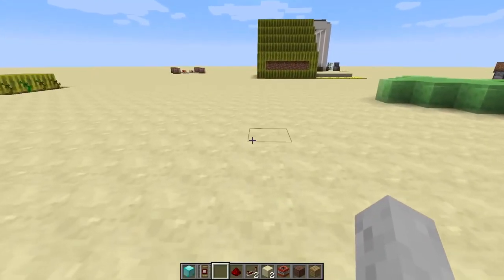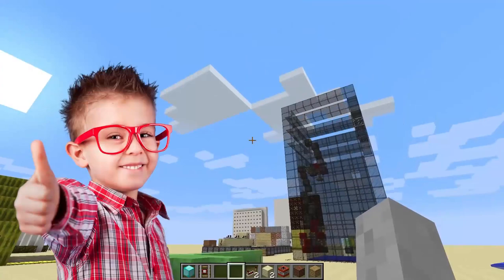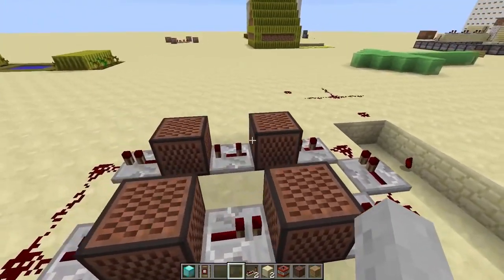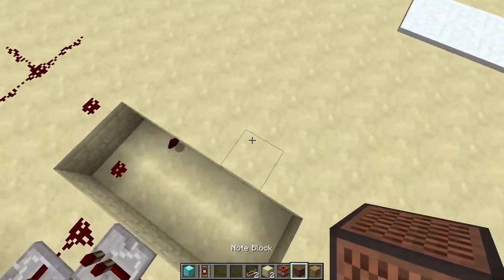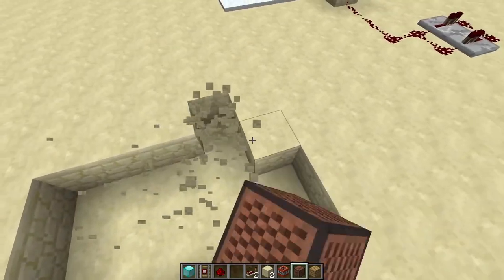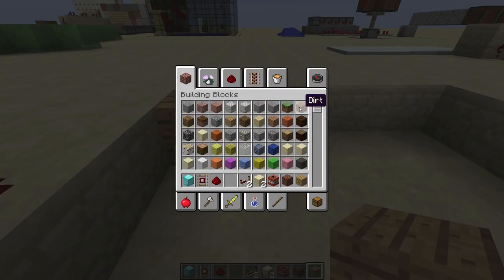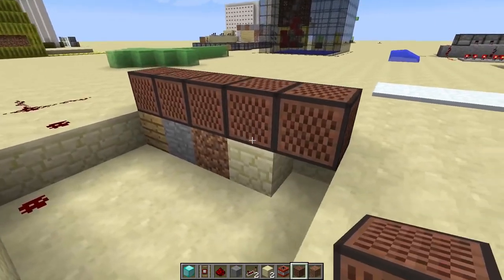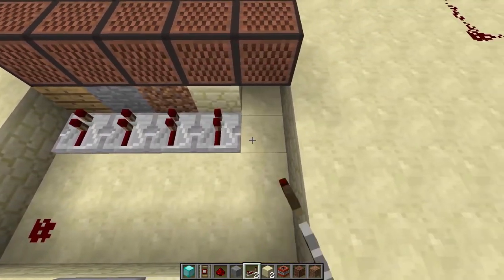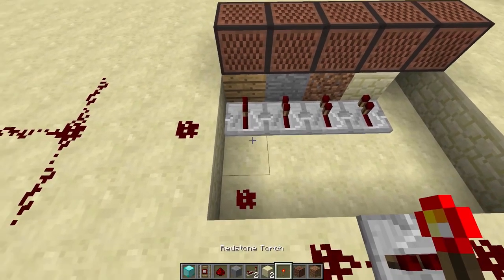Hey guys, Ross here, and I'm making another Redstoner! Remember guys, if this tutorial has helped you, remember to leave a like down below. Today I'm building what I'd like to call the Redstone Trombono. I've been dabbling with music blocks for a bit. Let me grab the different types of materials to give an idea of the different noises you can produce with these. We go dirt like that - I'm gonna keep it like that. Now I'll do one if there's nothing below.